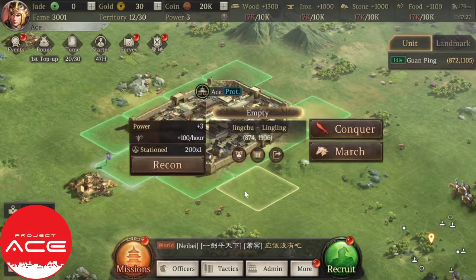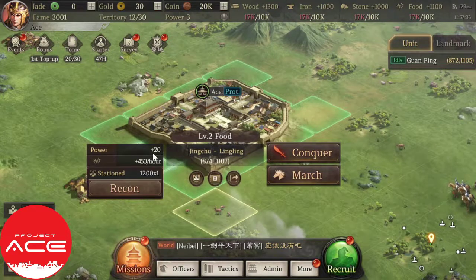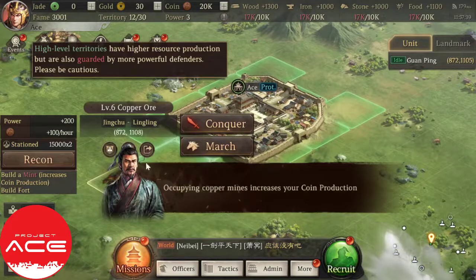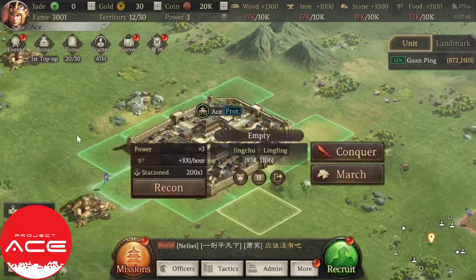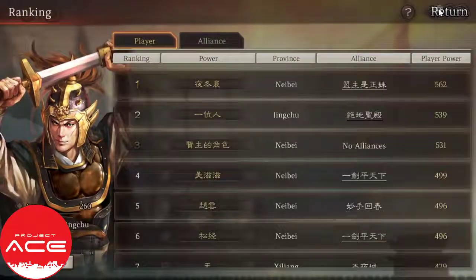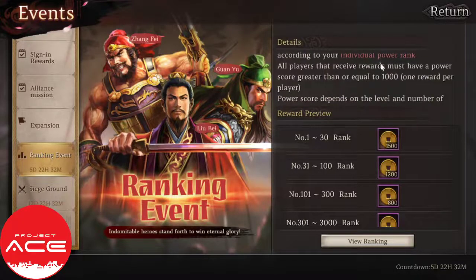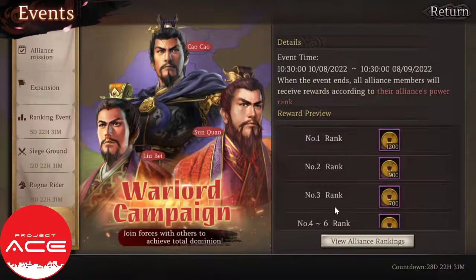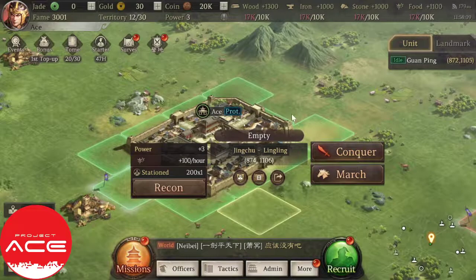Every time you conquer a tile, you get plus 3 power for an empty tile, or level 2 food gives you plus 20. The higher the tiles, the more power points they give. Right now I only have 3 power, so I just need to conquer tiles. There's also a ranking event where you just need to have a higher power ranking, plus siege rewards, rogue riders, and warlord campaigns which you'll obtain eventually.